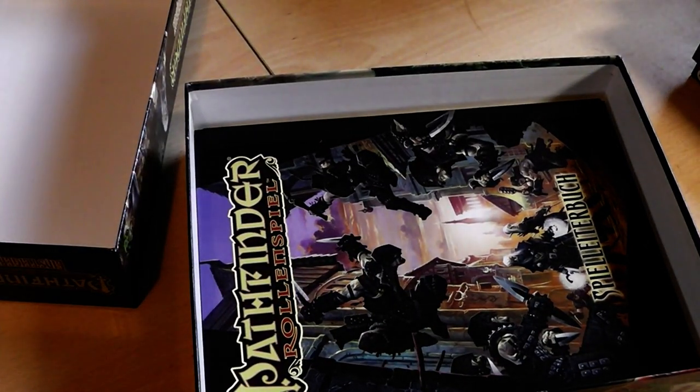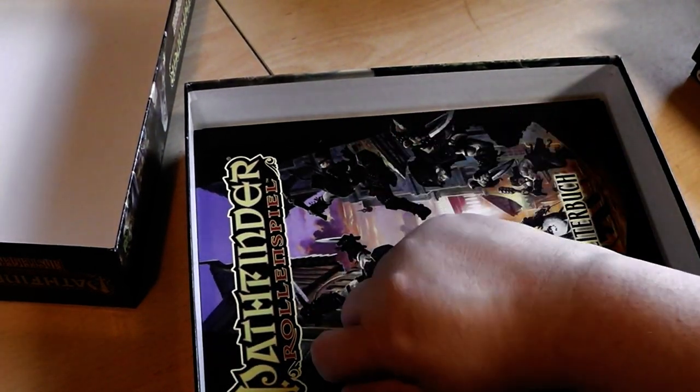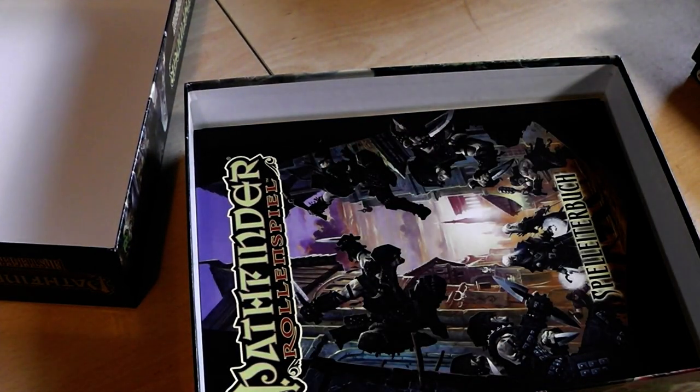The first things that will pop into your eyes will be a set of dice. I have already unpacked them and used them quite a lot, so they are in my dice box normally.